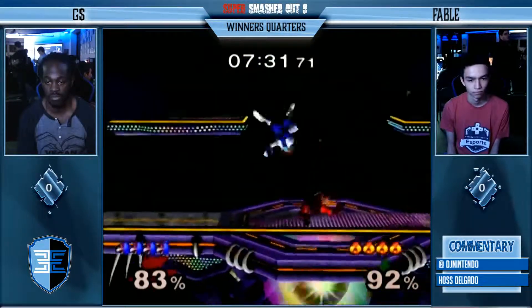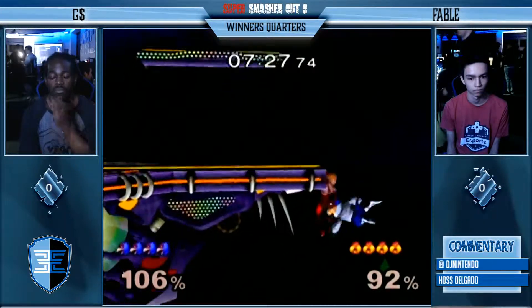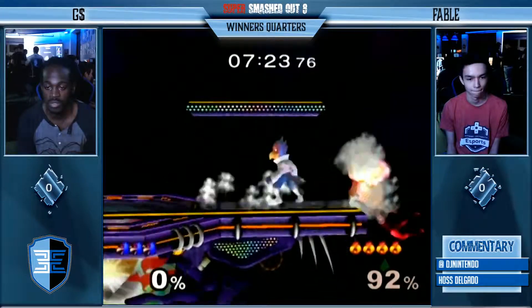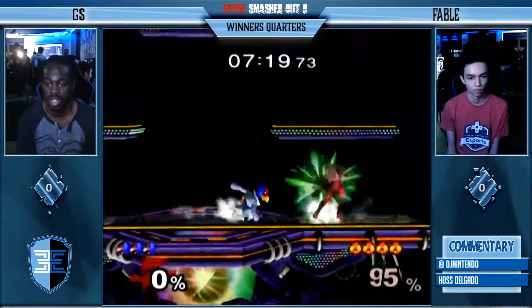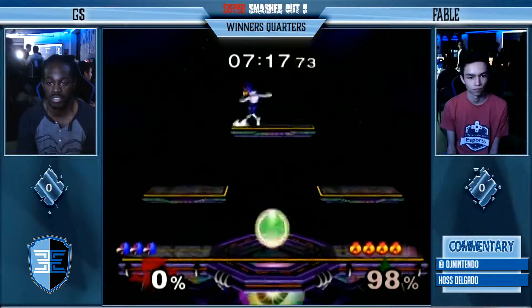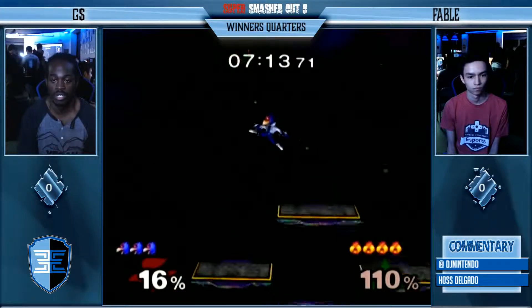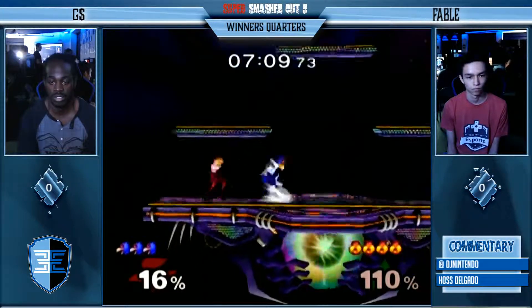I didn't really like that forward tool, but Fable's still keeping it going. I really, really like that — instead of just waiting until he lands on the platform, he's like, I'm just going to go for the fair. He's probably not expecting this. He's probably thinking I'm going to pop him up and continue the combo, but nope, I'm just going to get you off stage right away. Always a really good option to go for — it's a king of the hill kind of game.